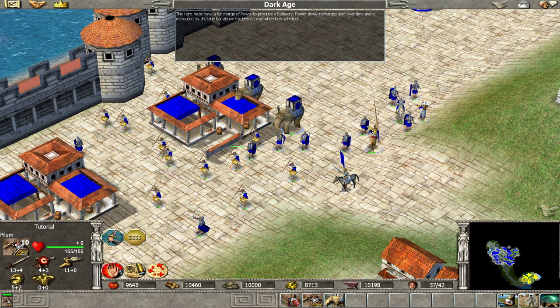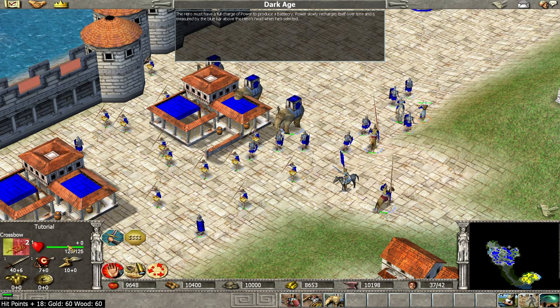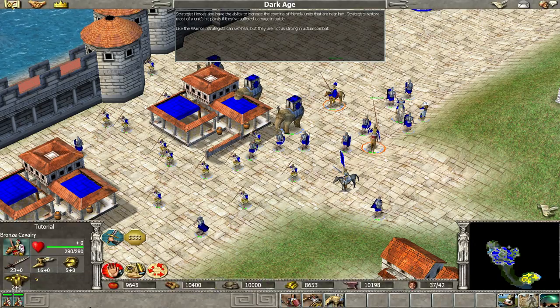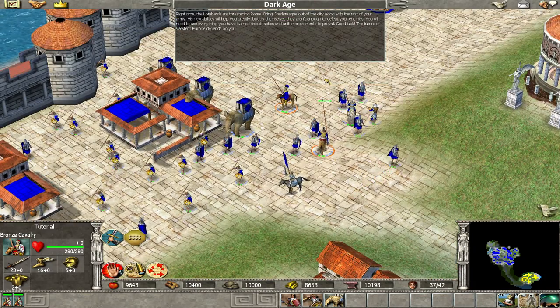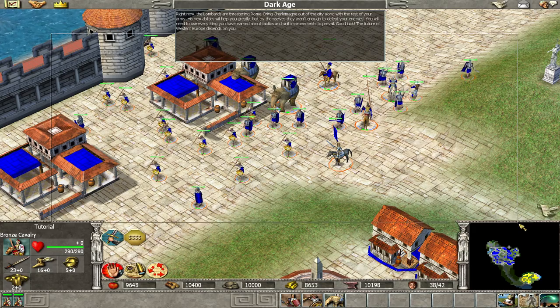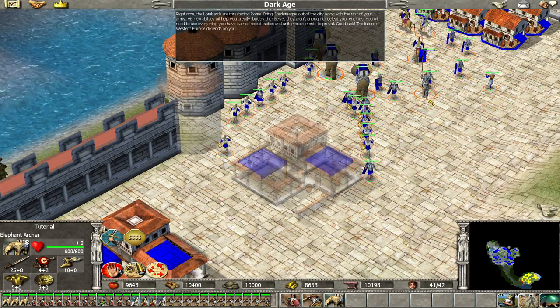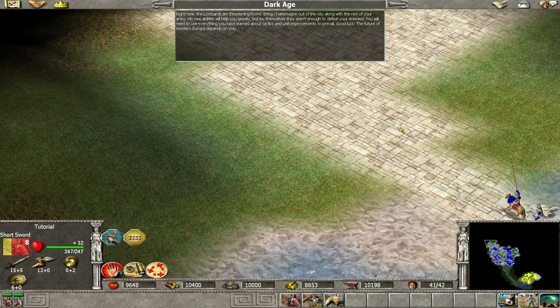Save that Battle Cry for an actual combat situation. The hero must have a full charge of power to produce a Battle Cry. Power slowly recharges itself over time and is measured by the blue bar above the hero's head when he's selected. Strategist heroes also have the ability to increase the stamina of friendly units near them, restoring most of a unit's hit points if they've suffered damage in battle. Like the warrior, strategists can self-heal. Right now the Lombards are threatening Rome. Bring Charlemagne out of the city along with the rest of your army. You will need to use everything you have learned about tactics and unit improvements to prevail. Good luck — the future of Western Europe depends on you.